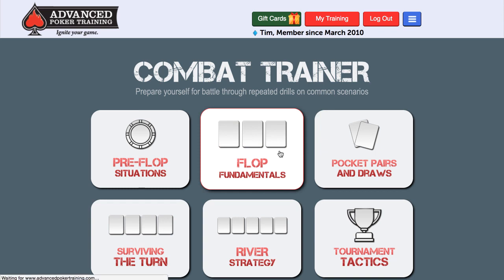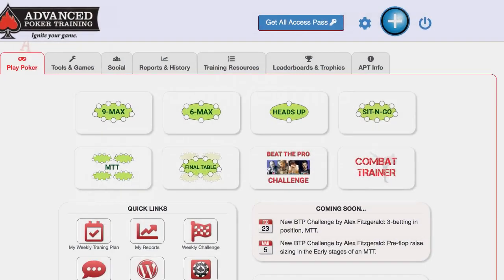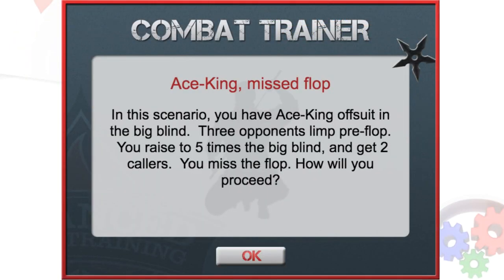In this video, I'll click on the Flop Fundamentals category and I see one scenario entitled, "Why do I always miss the flop with Ace-King?" If you aren't a full member of Advanced Poker Training, this is the only scenario you'll have access to. You'll need to get your all-access pass to get to the rest — you can use the button up here for that. So let's try out this scenario. The intro screen says: in this scenario you have Ace-King offsuit in the big blind. Three opponents limp pre-flop, you raise to five times the big blind and get two callers. You missed the flop — how will you proceed? We'll be playing Ace-King from the big blind out of position against two opponents, and the flop will never contain an Ace or a King.